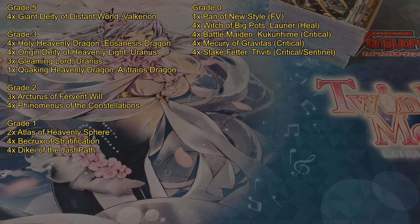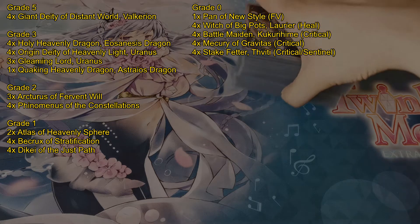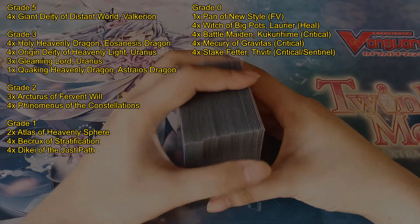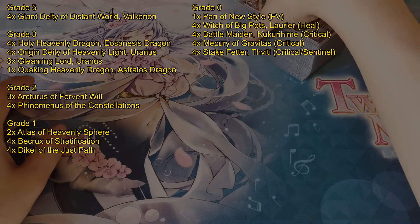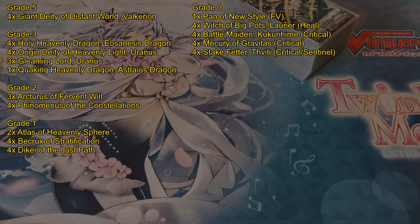Round 4 we lost against Prisms. The deck just generates so much hand advantage for essentially no cost, and of course has multi-attack on top of that which is pretty strong. So I finished week 3 in second place, and on the points table I was tied for first, meaning I entered week 4 hoping to win it all.